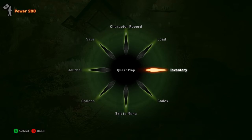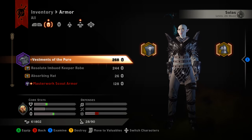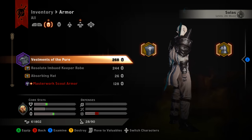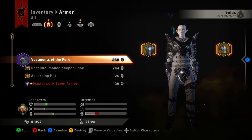Go ahead and grab that, back out, go into our inventory, go down to Solus, and have him don it so you can see what it looks like. There are the Vestments of the Pure. You will also pick up a schematic to craft this as well, so that's it for the Vestments of the Pure.